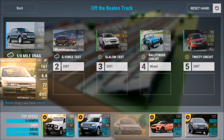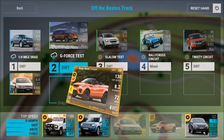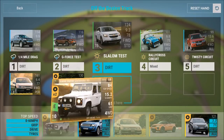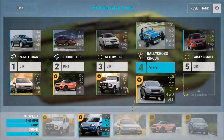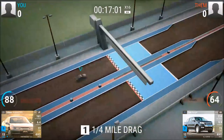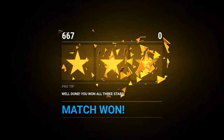Here we go, already round four and round five — and a little bit of cash. Quarter mile drag, oh rallycross circle, and he's coming with the Caterham. That's a good uncommon car — if you have this, keep it. I'm currently building mine up to be fully maxed out because I love it. It's a good car for challenges, a good grippy car — the Caterham is made for slaloms.